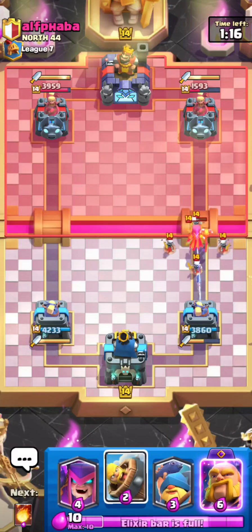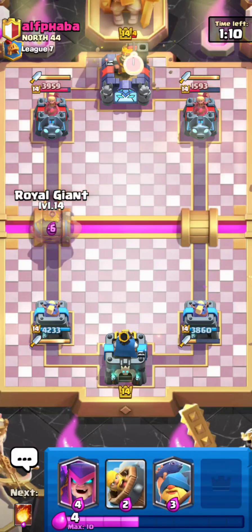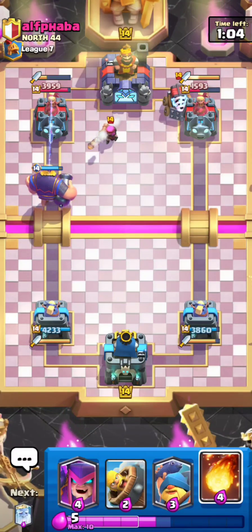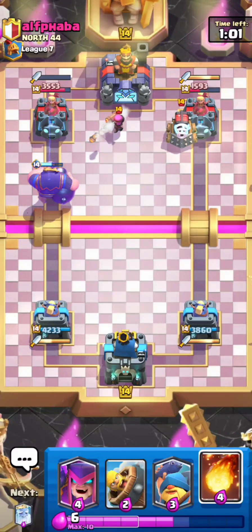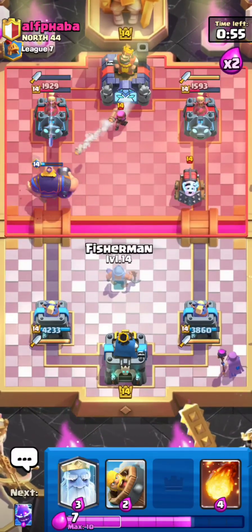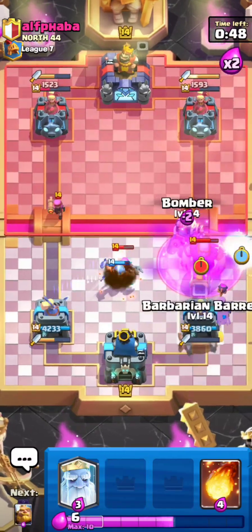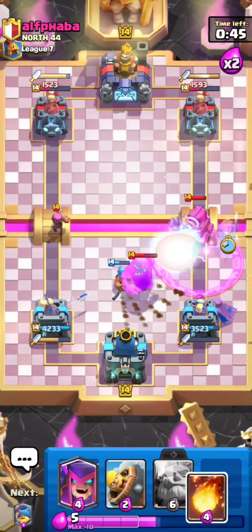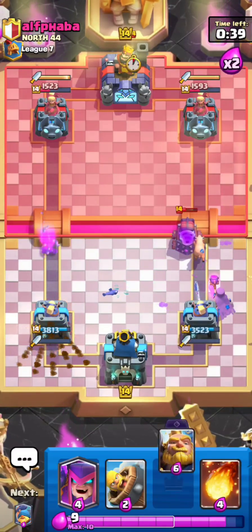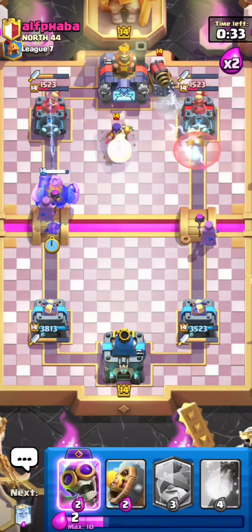He goes for Sparky on the other lane. I'll push the left lane with my RG — he's got a Firecracker, but Dagger Duchess has no DPS right now, so RG should get a ton of damage. I'll go for my Mother Witch. He goes for a Giant — I'll go for my Fisherman, Electro Spirits, Bomber to tank, and Royal Ghost. That's a pretty good defense. He goes for another Sparky — I'll go for my RG, Mother Witch plus E-Spirit.